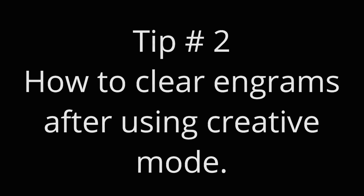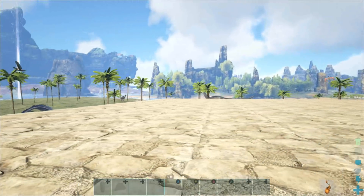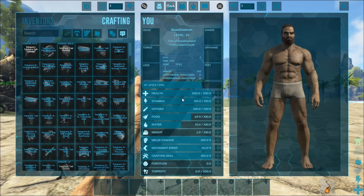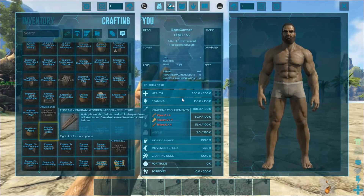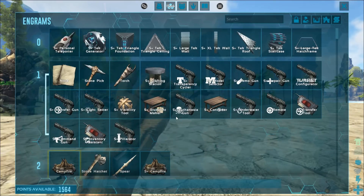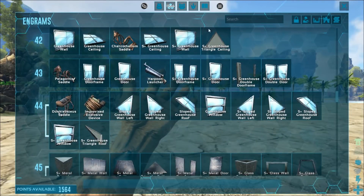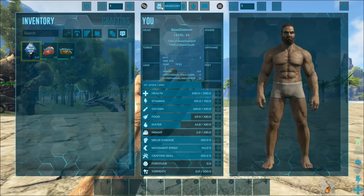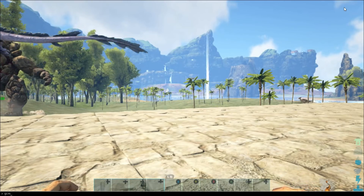Tip number two is how to clear engrams after using creative mode, and this one is quite recent. I did look into it and noticed that all your engrams appear — every single one — and even though GCM is off (by the way, GCM is short for creative mode — you type in GCM and boom), all my engrams are lit up as if I already got them. Let me show you: GCM.